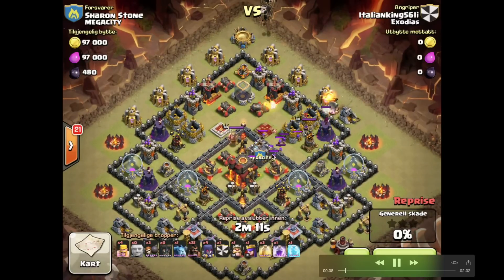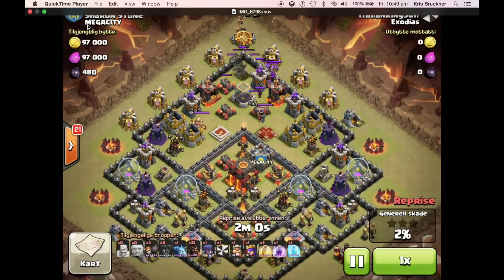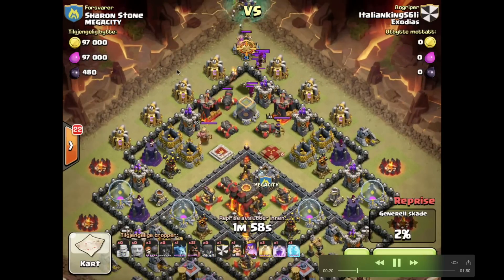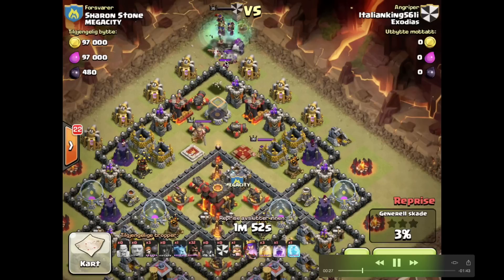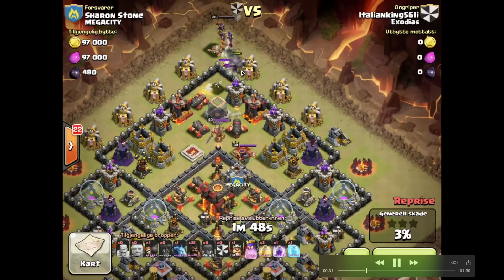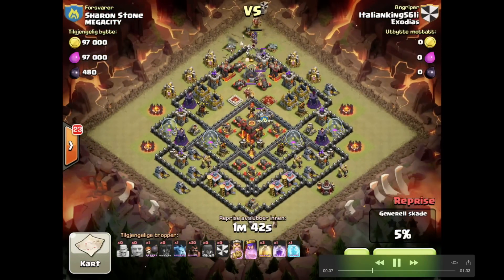Pretty simple — not too much fire on the giants, that'll pull out the CC. He drops two balloons to deal with the archer tower protecting that mortar, then takes out the mortar. That way he can drop some witches. Nice quick start. A couple of witches at the top will take out the wizards. The wizards focus on the skeletons, then he drops his golem behind and pops open the top.